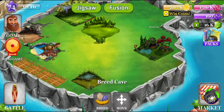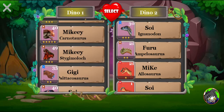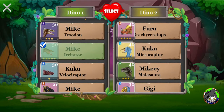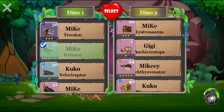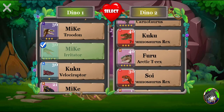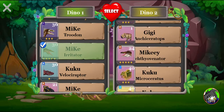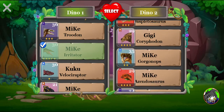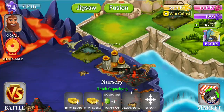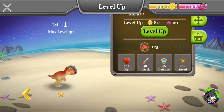What happens if you breed them again? From what I know, sometimes if you breed the same dinosaurs, different things will happen, so we gotta check this out. Let's put Irritator on this side and Spino on the other one this time. There we go — that's something different! Now it's an Allosaurus.